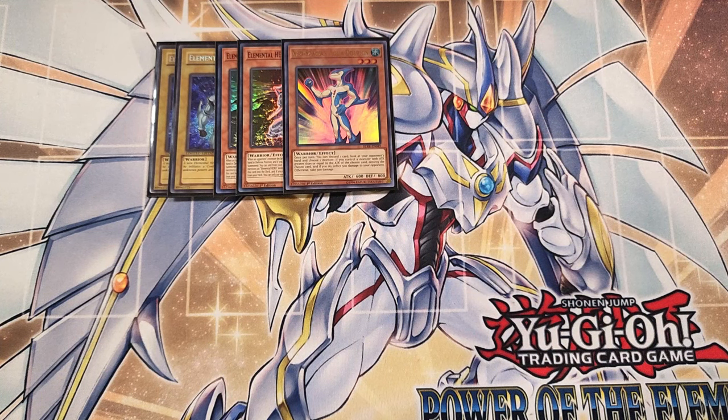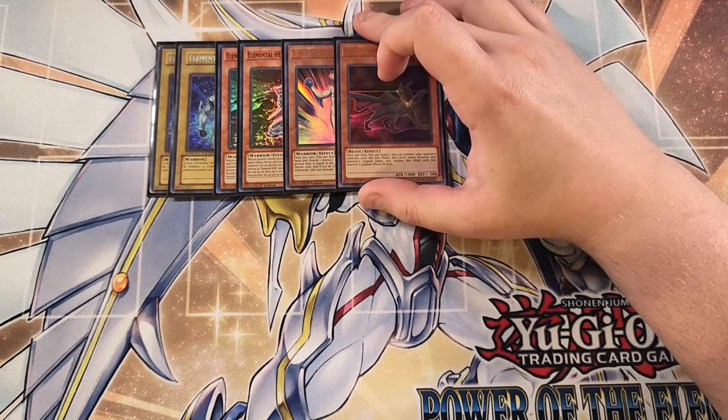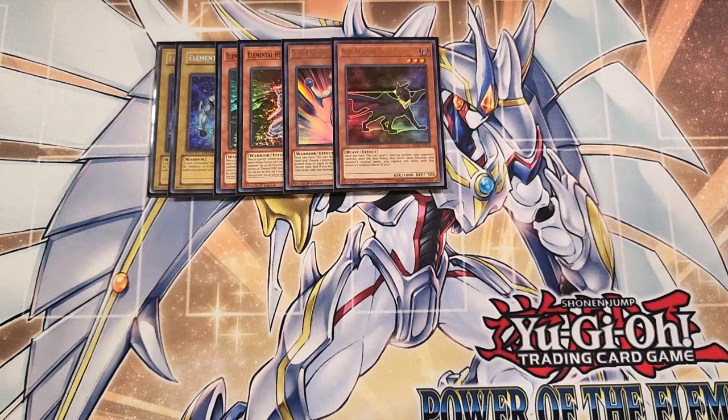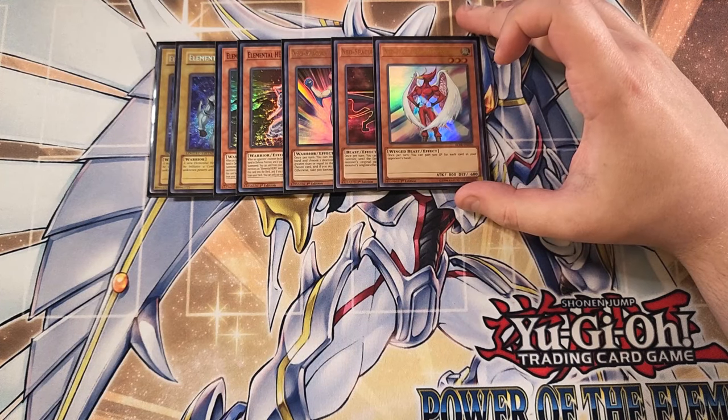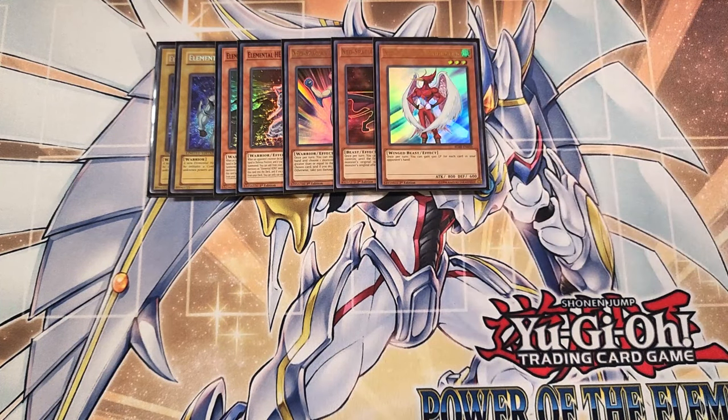We can play a single copy of Dark Panther. Dark Panther is a really good one-of in the build — once per turn, you can target a face-up monster that your opponent controls, and until the end phase, this card's name becomes that monster's original name and this card's effect is replaced with that monster's original effect, which is a pretty cool effect. We can also play a single copy of Air Hummingbird, which lets us gain 500 life points for each card in your opponent's hand once per turn.